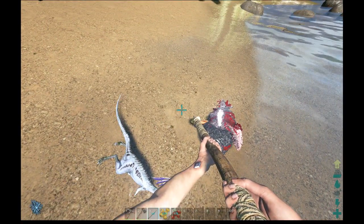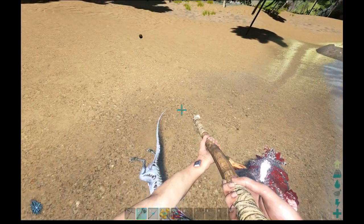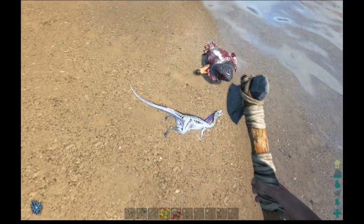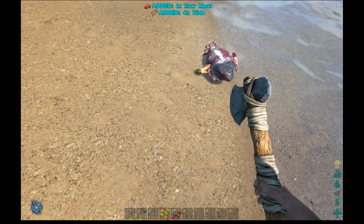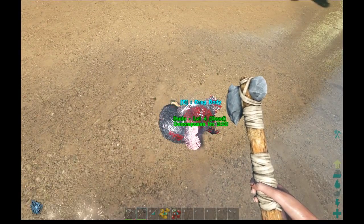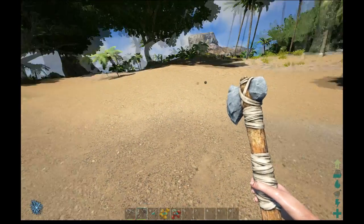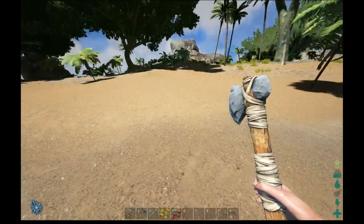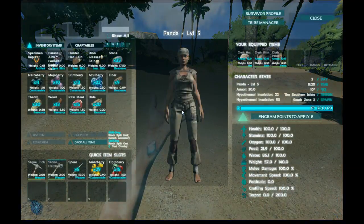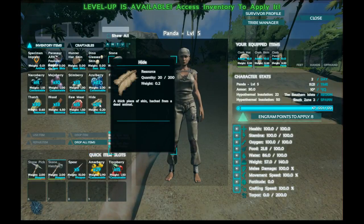We have the option of gathering meat and hide as you saw with a spear. If you use your axe you get more hide than meat, and if you use your pickaxe you get more meat than hide. I actually want hide more than meat at the moment, so I go ahead and hit it with the hatchet. From that we've gathered 15 raw meat, another level up, and 20 hide.